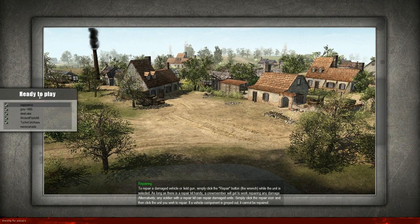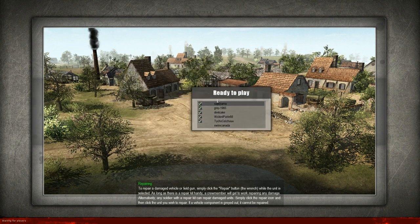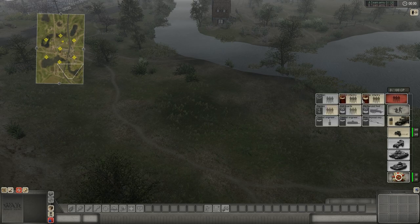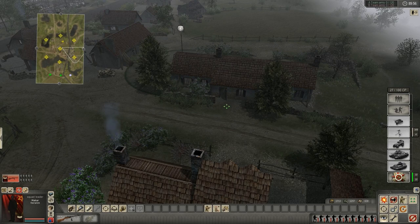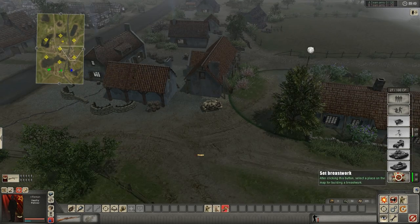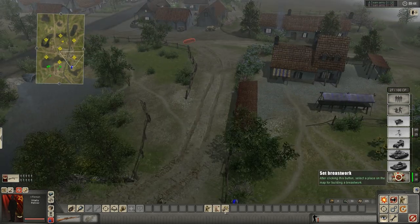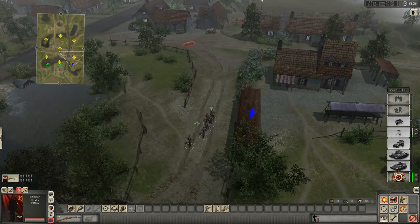At least we can watch me drag this little ready-to-play box around. You notice how it sticks to the edges when you get pretty close — I'm not sure why they coded that. Maybe that happens to all the UI elements in the game, but really the only things you can drag are the inventory and the map once the game starts. We are playing as the Russians, and I believe our opponents are the Germans.